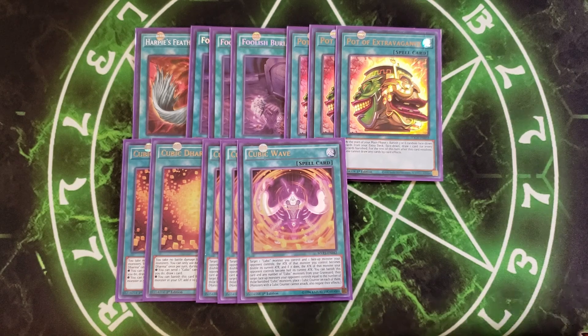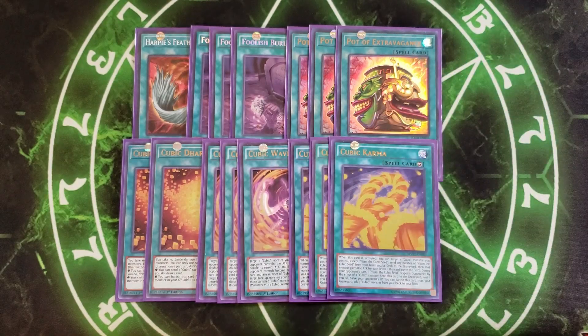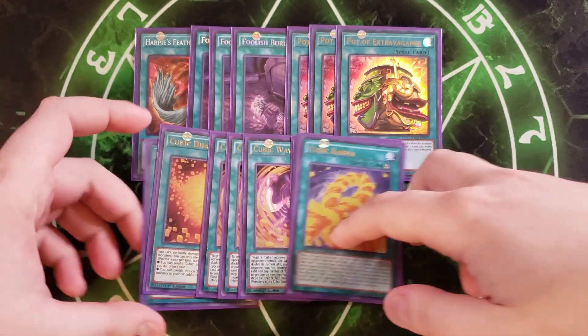We then play three copies of Cubic Karma. The main effect that matters here is that you can banish this card from your graveyard to add a Cubic Monster from your deck to your hand — which is what Foolish Burial Goods is here for. You activate Foolish Burial Goods, send Cubic Karma to the graveyard, and then banish it to get a search, which is really good in this deck. So that's it for the spells — let's get into the traps.